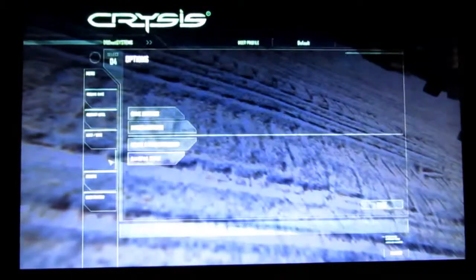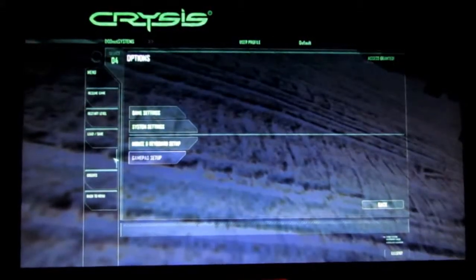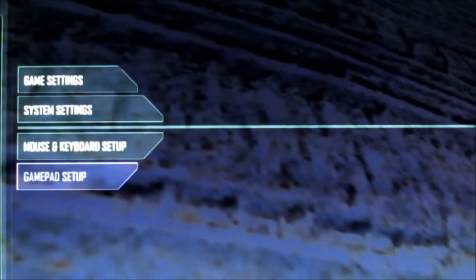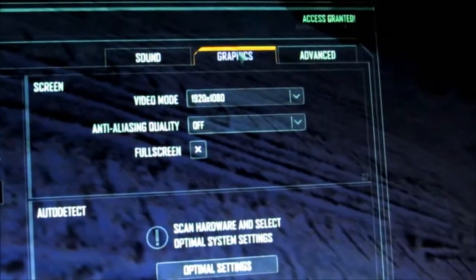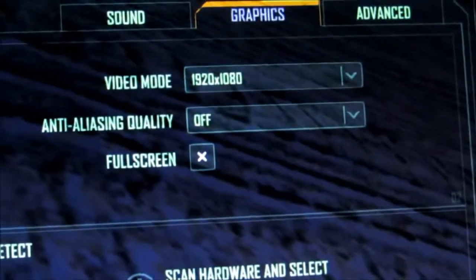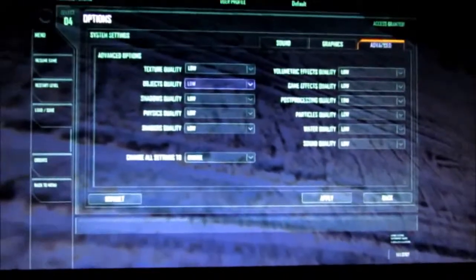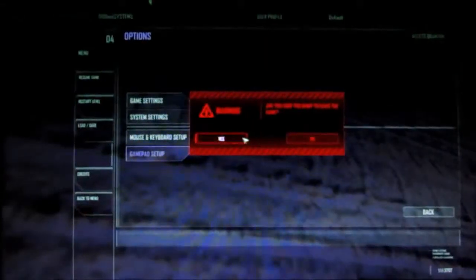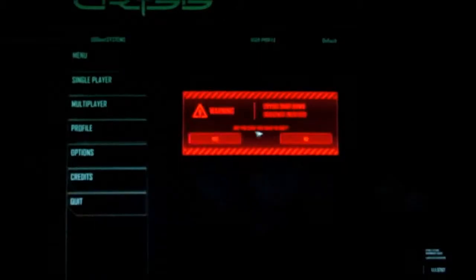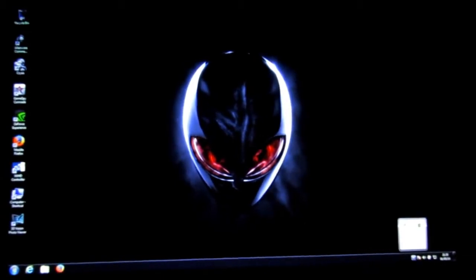I'm going to lower the brightness so you can really see what's going on. System Settings, Graphics — still as I showed you earlier. Every single thing is on low. Back to menu, quit.